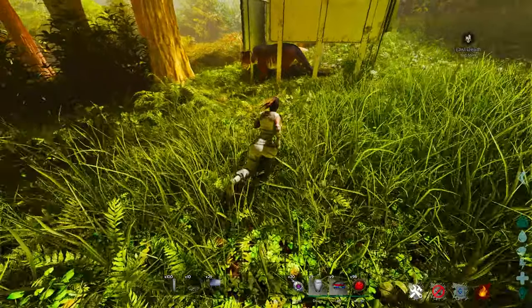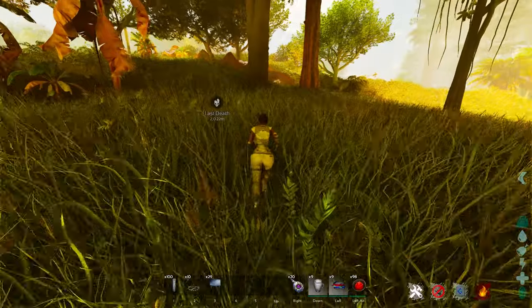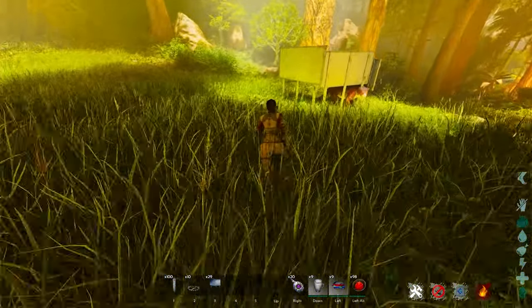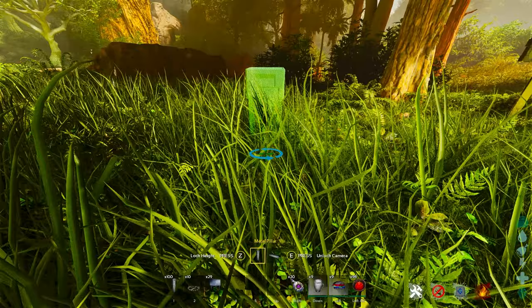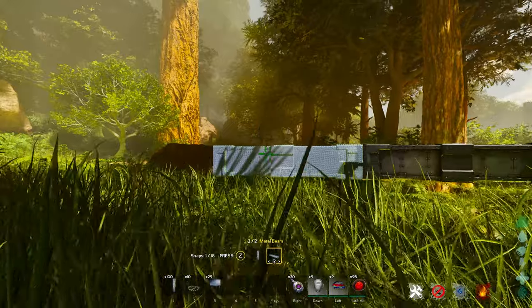This one does require a little bit more of a flat area because if you do not have a flat area the thyla is going to be able to get out — keep that in mind. Essentially what we're going to do for this one is place down a single pillar, put it about that high.